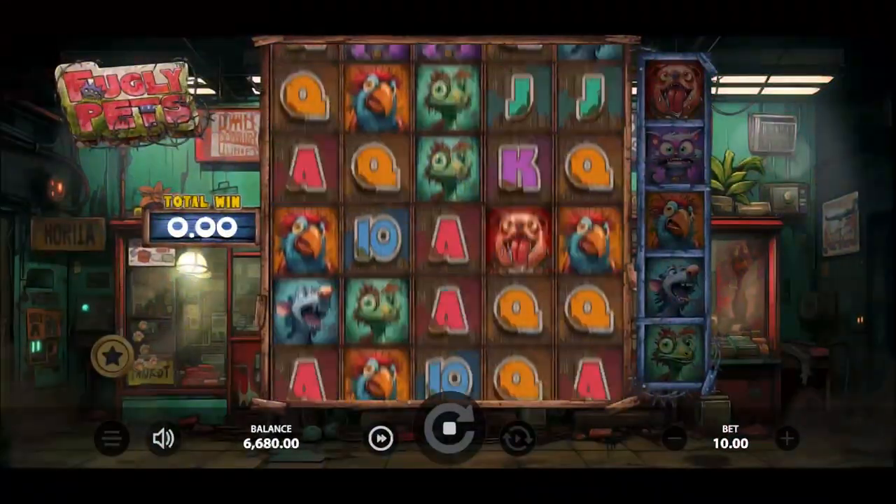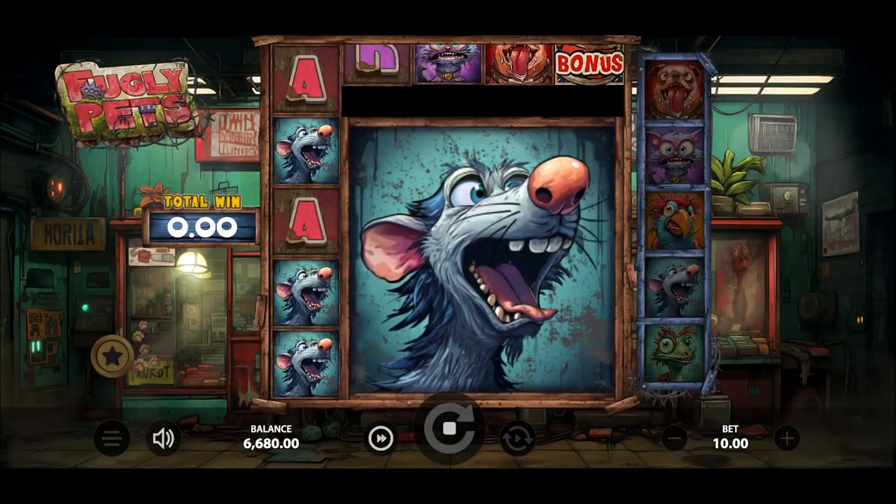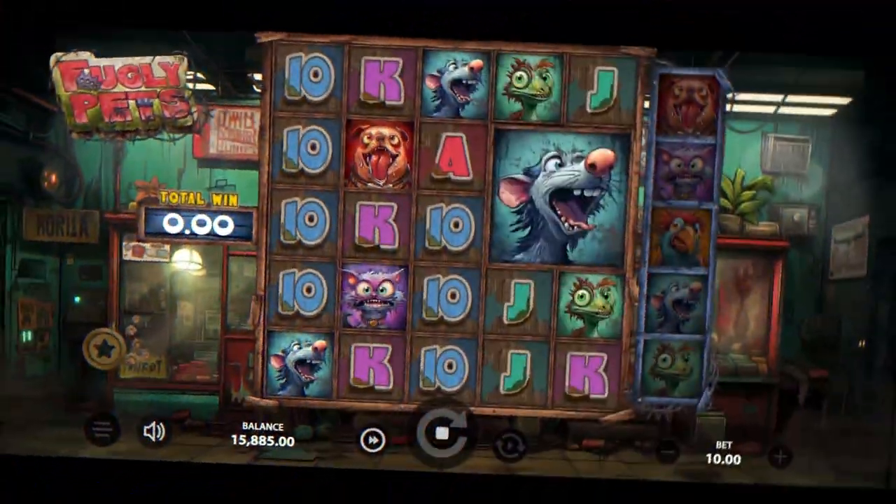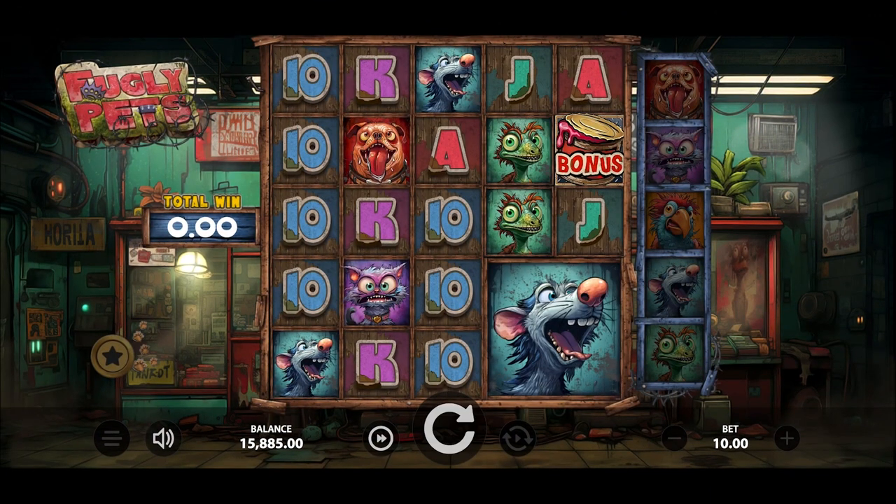Keep an eye out for super symbols. The super symbol has the ability to appear on any reel as a large 2x2, 3x3, or 4x4 symbol. Upon landing, the super symbol clears all symbols below it and descends to the bottom of the reel.